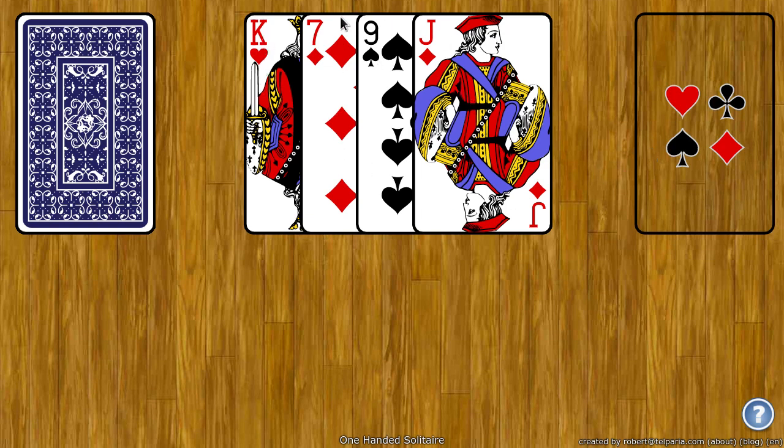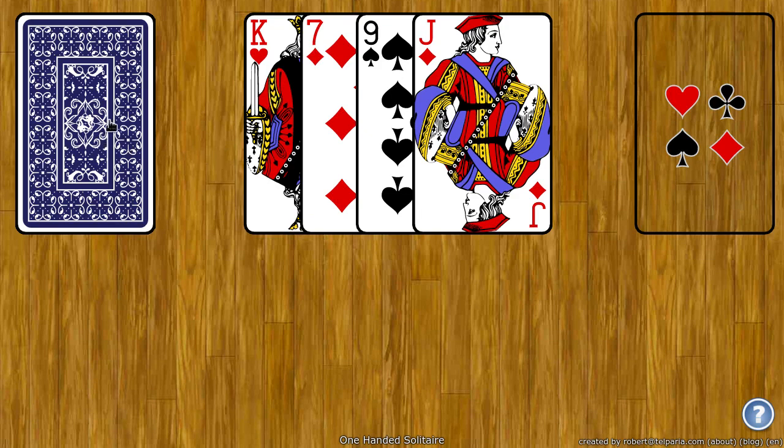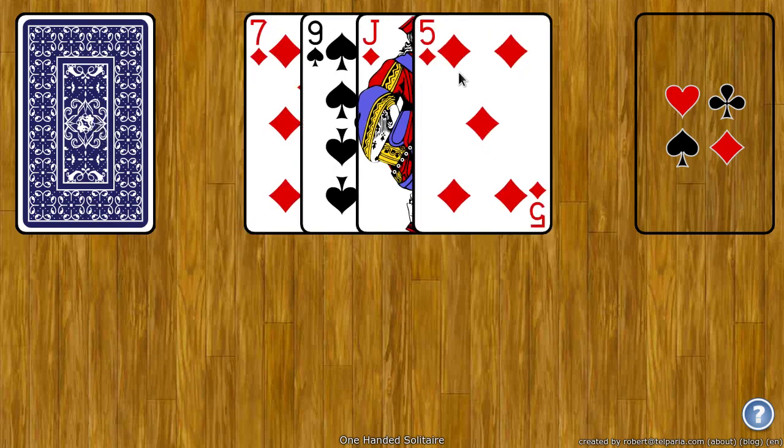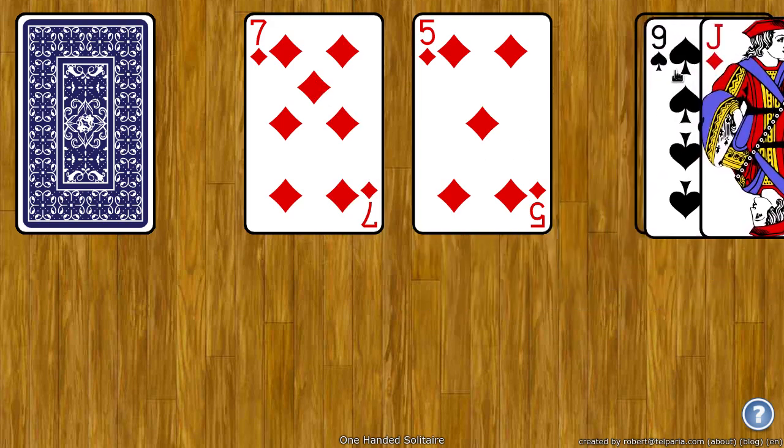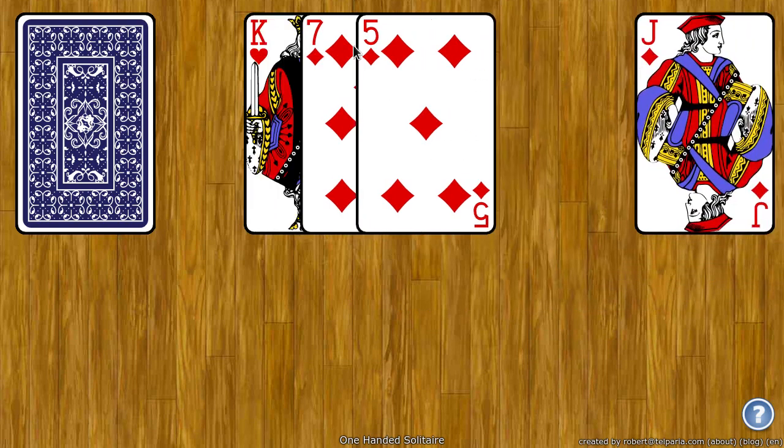Here the bottom and top card don't have the same suit or the same rank, so I can click the stock to get another card. Now here I have the five of diamonds and the seven of diamonds, so they are the same suit. So I can move the middle two cards to the foundation. Now you have to have at least four cards here to do anything.